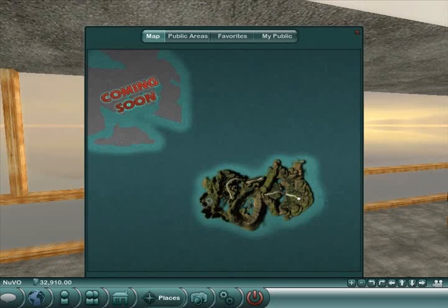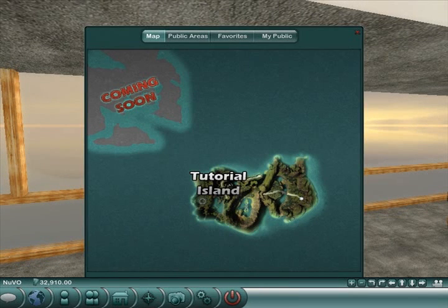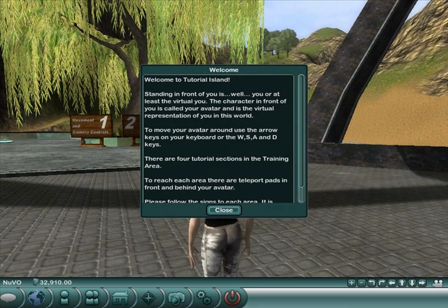To get there, we click on Places, which is on the menu bar here, and then Tutorial Island, and you're automatically transported there.